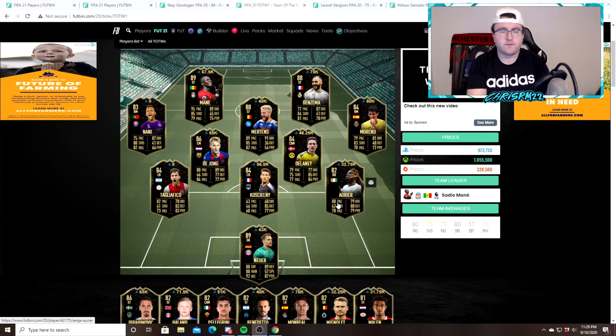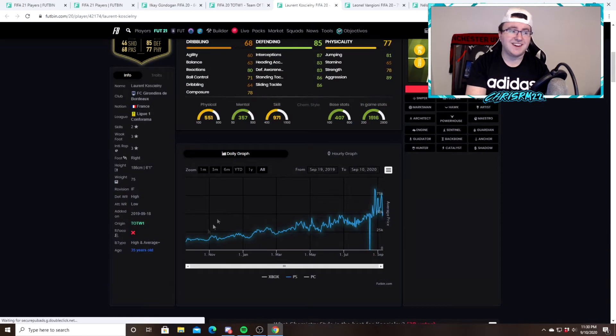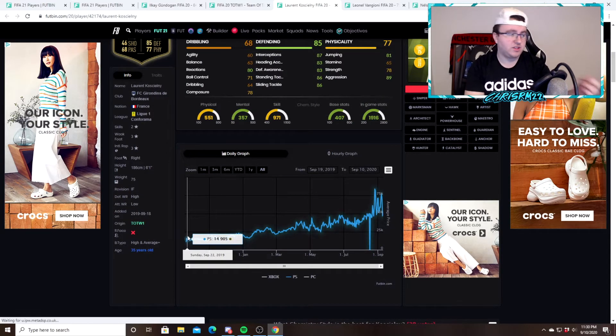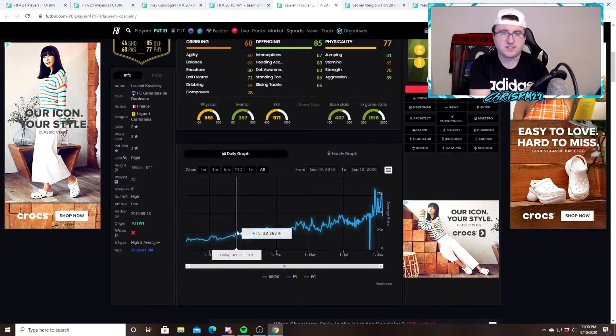Informs is definitely the first thing you want to be looking at. These are cards that are the least supplied of any cards in the game because they are the first seven days, and those first seven days consist of the EA web app early access and EA access, which is not a huge portion of people onto the game. In terms of inform fodder, I would take the coins on anything you have — like a Kashowni type card, a Moreno type card, Nani. These kind of cards I would take the coins on because those coins in the beginning of the year can do more for you. You can make 10,000 coins in an hour. You look at Kashowni here at 14,000 coins — he doesn't go to 20k until December. You don't want to hold for 6,000 coins profit.